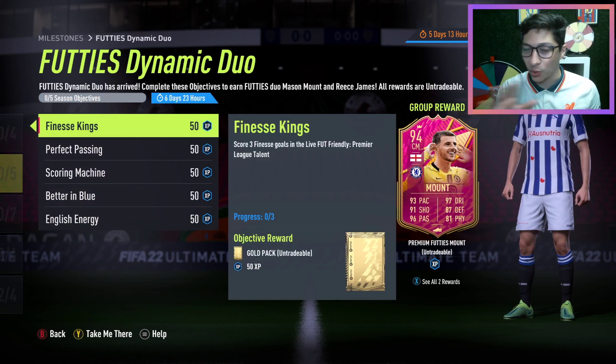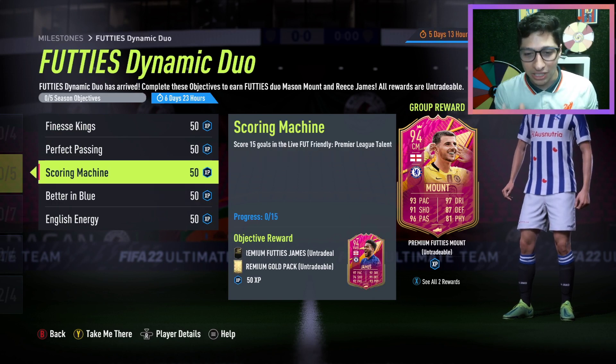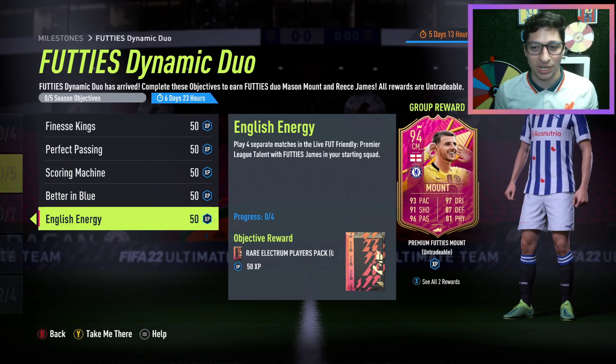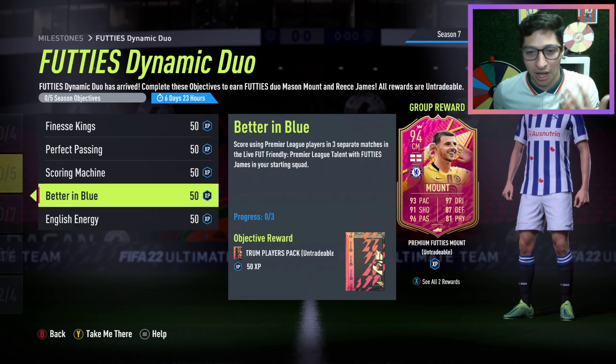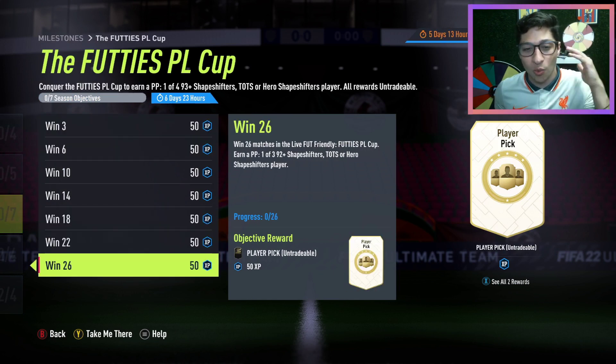We have one of the coolest things they've done all year long — a Futties Dynamic Duo where you can get a Mason Mount for completing all these, and you can also get a Reese James, a beautiful looking right back card as well. You can grind through the Premier League Talent thing to get both Reese James and Mason Mount.